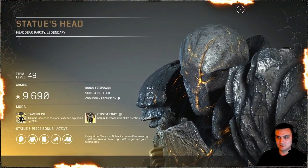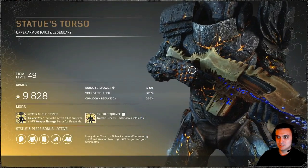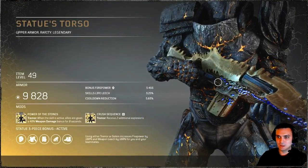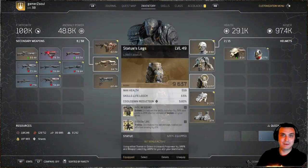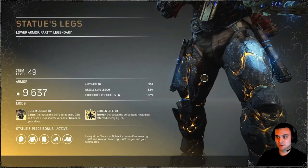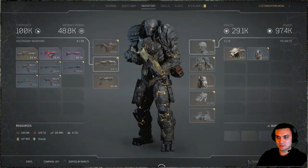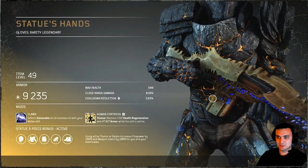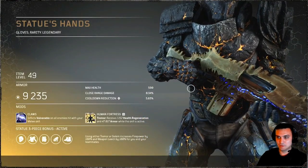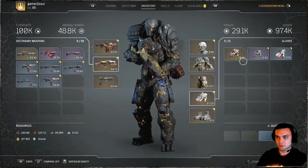That looks nice. Too bad you can't move around here as well — that would be really nice. A photo mode in this game would also be a perfect addition. These are the legs — very nice. The gloves you can barely see, just a small little part. These are the boots.